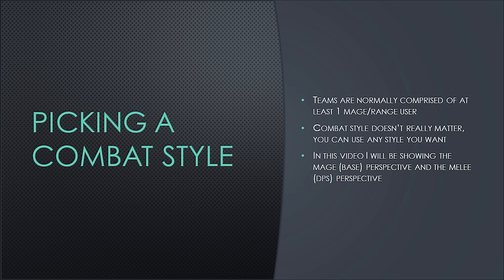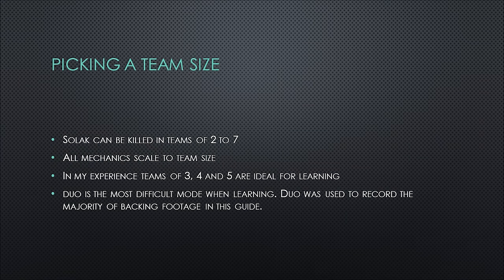Before going to Solak, you've got to pick a combat style. Teams normally have at least one mage or range user — this person would be the base. Combat style doesn't really matter outside of that, and you can learn the boss with any style you want. In this video, I'll be showing the base perspective as a mage and the DPS perspective as a meleeer. You will also want to pick a team size. Solak can be killed in teams of 2 to 7 players, and all mechanics scale linearly to team size. Teams of 3, 4, and 5 are ideal for learning. Duo is the most difficult team size when learning.